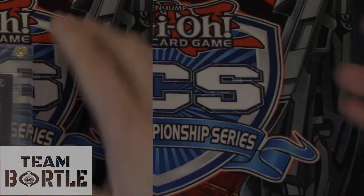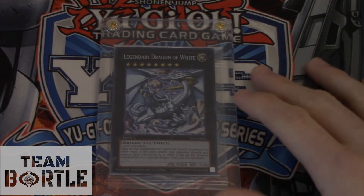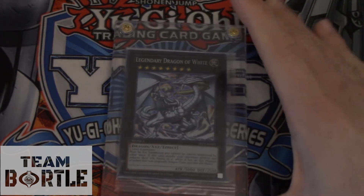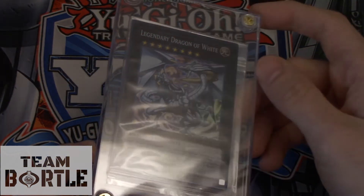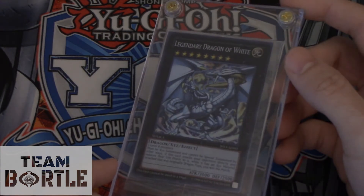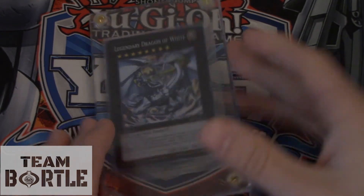Our number 2 is the Dragon of White. This is not that secret rare copy that everyone has in their binders — this is the super rare replica version of the Ultra Rare prize card. It is sealed, minty fresh. Dragons are worth a lot of money. There's only one out there on the market right now for about $1,400 USD. One recently sold on eBay for a best offer of about $1,200 or less. This card deserves that number 2 spot.